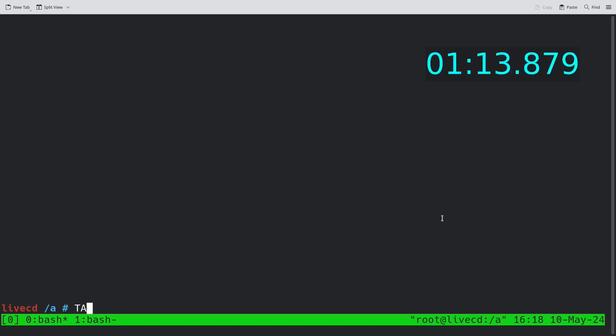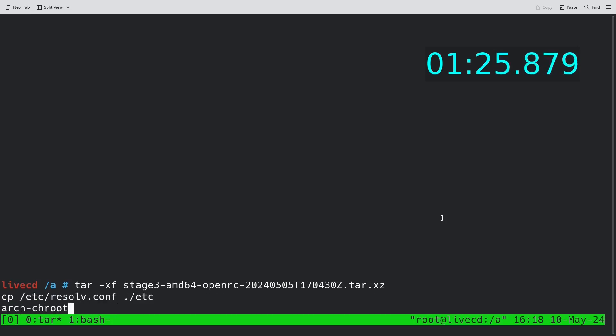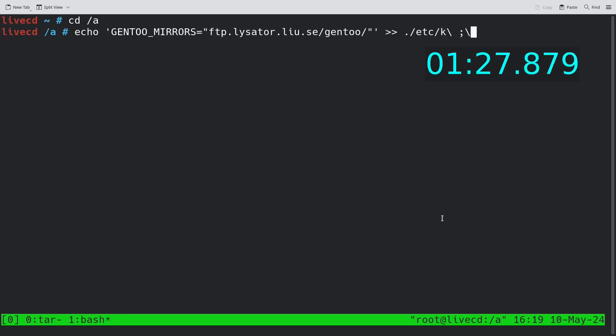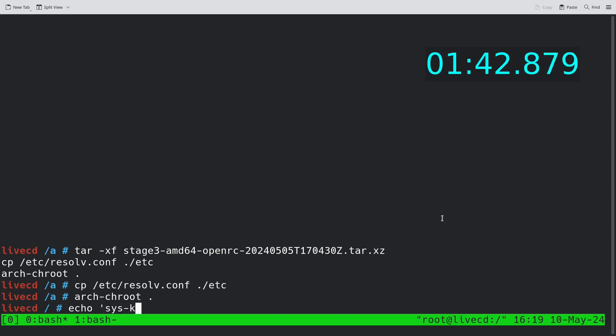So we got our stage 3 file, then we need to extract it — I'm doing a couple of typos there. I'm copying resolv.conf and doing arch-chroot. In the second tmux window I'm running my mirrors command, doing a sync there, and starting to sync my Gentoo repos and also my GPG keys so I can install binary packages later.